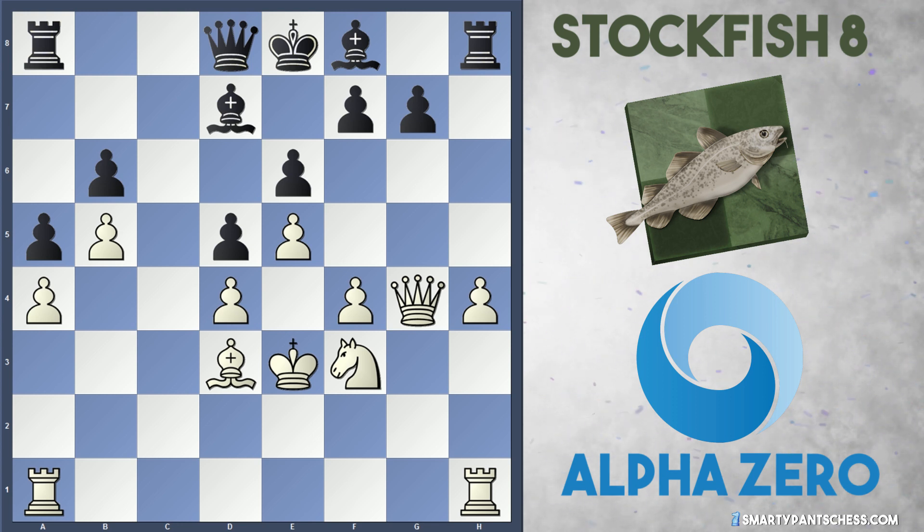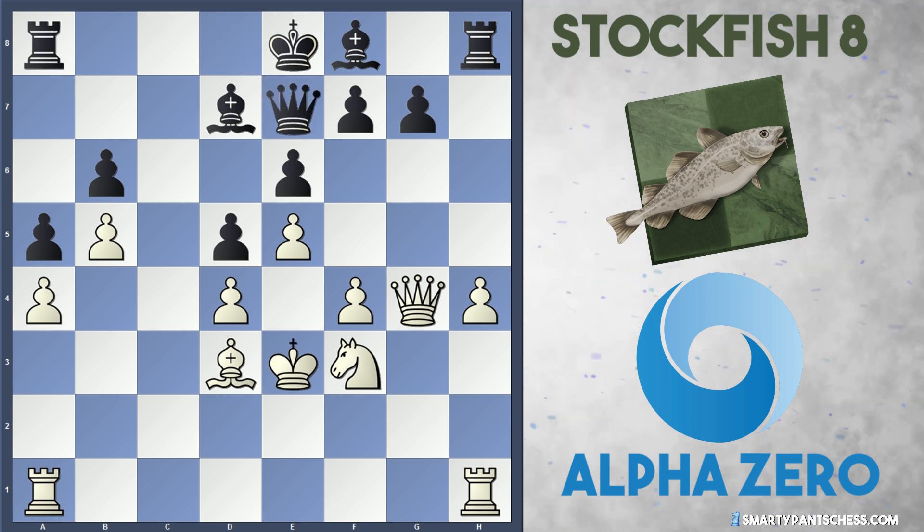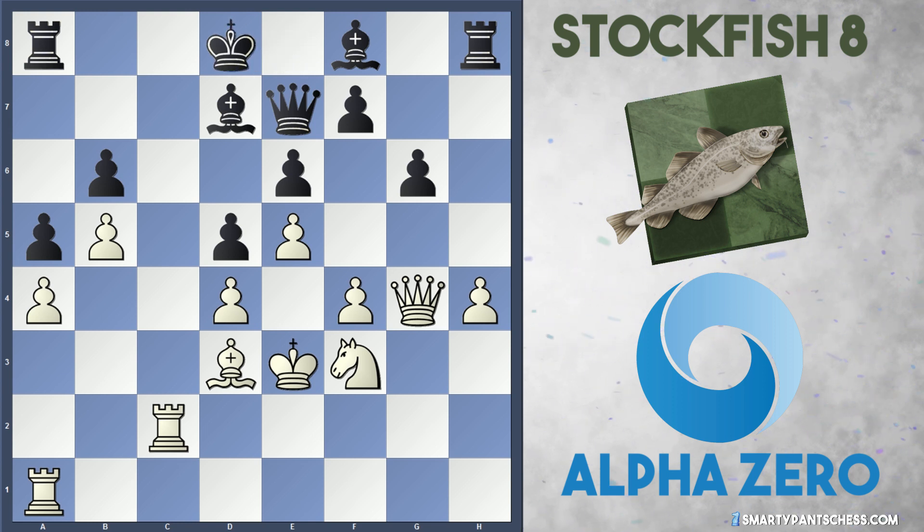Stockfish played queen to e7, and now white dropped the rook to c1 — that's the best rook to do it with, because otherwise black might play queen to a3, so keeping the rook on a1 makes sense. Stockfish played g6, white plays rook to c2, preparing to double on the c file. King d8 from Stockfish. White's got all the play now — they just play rook a c1 and infiltrate on the c file.